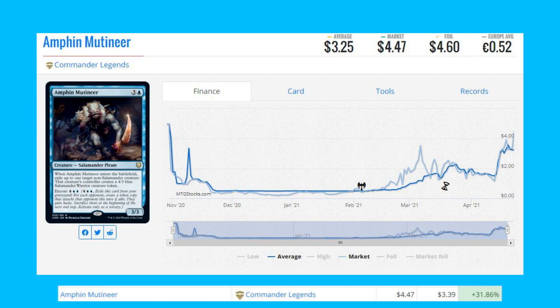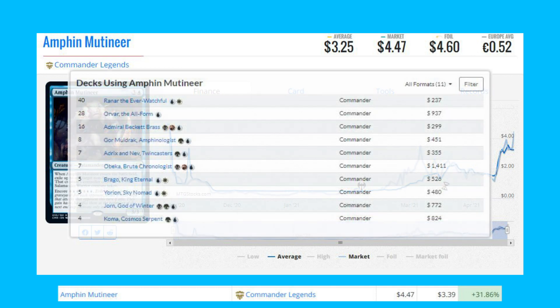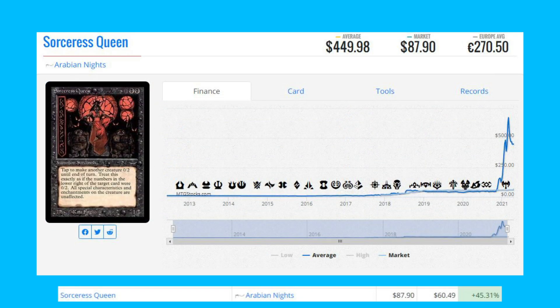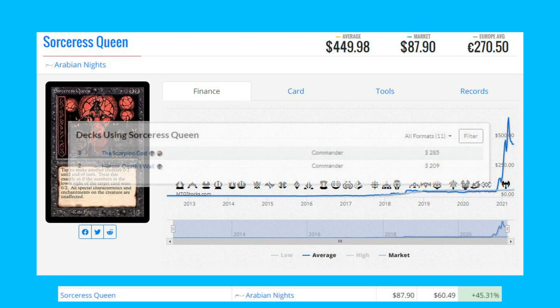Amphinn Mutineer from Commander Legends — this card came out very recently and it's up 31.86% from $3.39 to $4.47. It sees most of its play in Commander, more recently in a Ranar the Ever-Watchful deck. Sorceress Queen from Arabian Knights — another Four Horsemen set card — up 45.31% from $60.49 to $87.90.